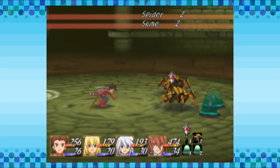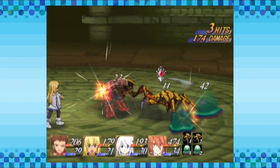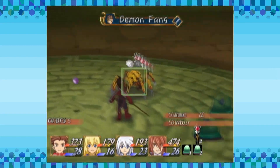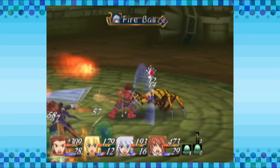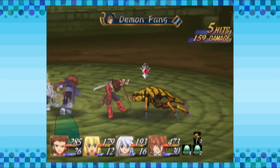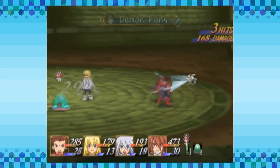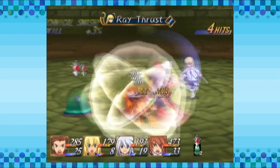Curious little me has to explore every nook and cranny — give them no quarter. I'm pushing the wrong button to actually throw out my Demon Fang. I'd like to take on this spider thing, please. Now I have a new tech.